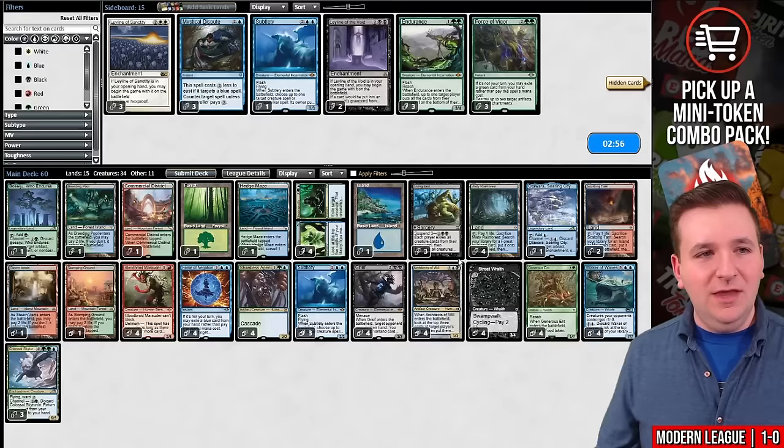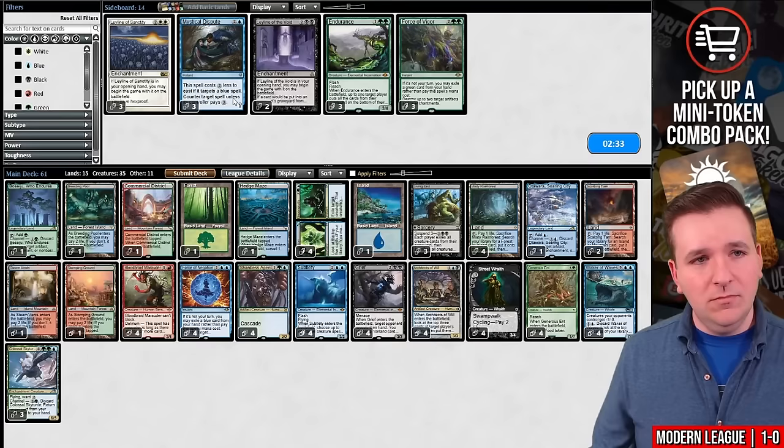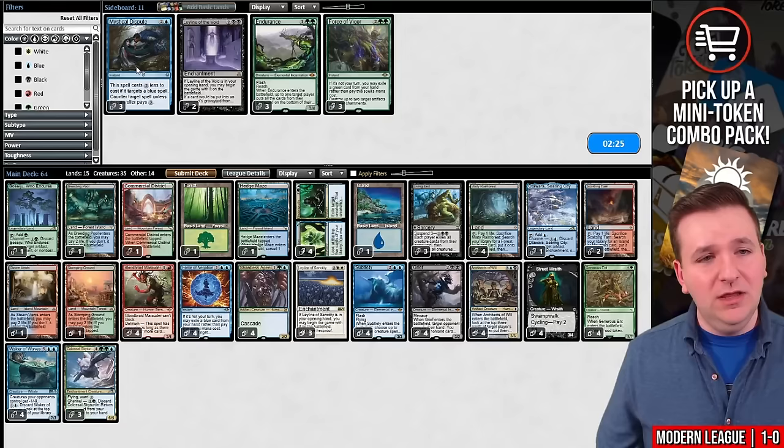Game number two versus the Five Color Zoo deck. We likely want Subtlety. They are a Teferi Time Raveler deck, but we do have Subtlety and Force of Negation. Maybe board in Leyline of Sanctity to stop all their burn spells — it also stops Endurance if they have it. We'll board out Waker of Waves. Let's try this.